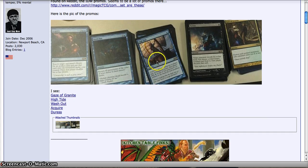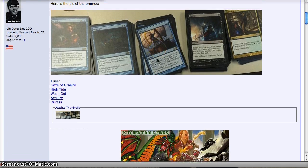Then we have High Tide, which everyone who plays Legacy knows. It's a very powerful blue combo deck where you chain off and get High Tide going.